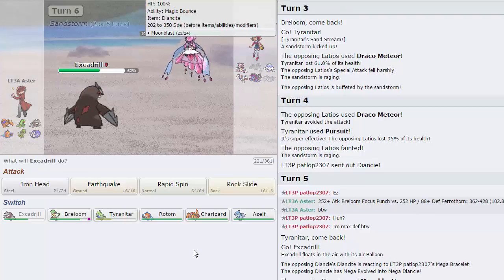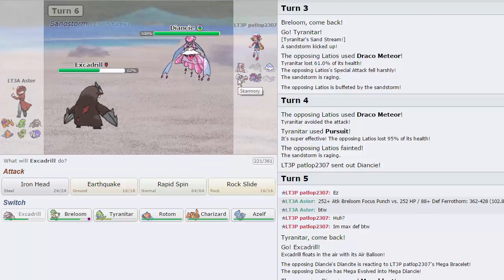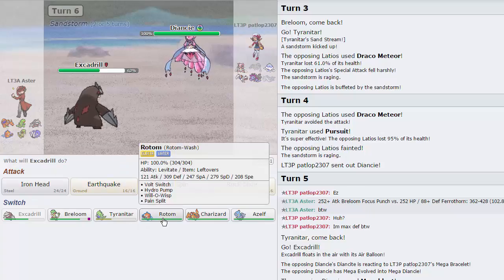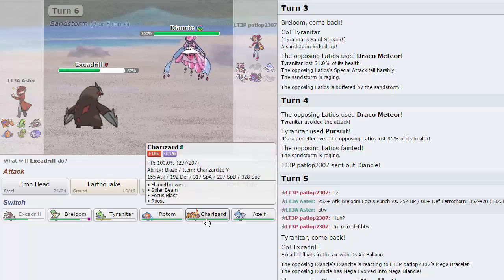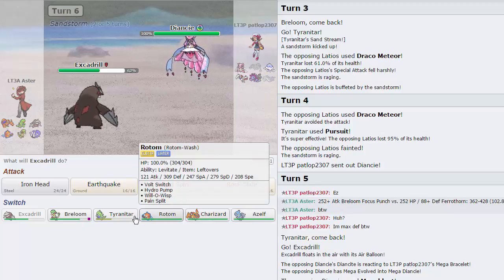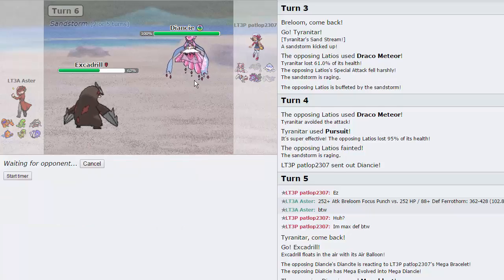He goes for a Moonblast, breaks my Balloon. That's perfectly fine. I really want to predict the Skarmory to come in and just go into Charizard and nuke something with a Flamethrower. It'd be nice to get Zard in before Skarmory sets up Rocks, but I can just do that after. Let me actually make the middle ground play of going into Rotom. If he wants to Earth Power me, it won't do anything.